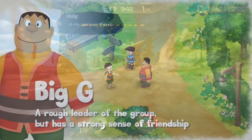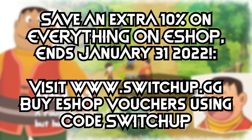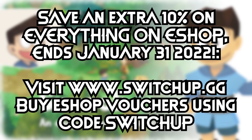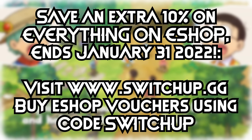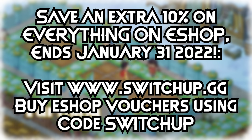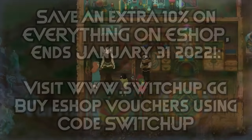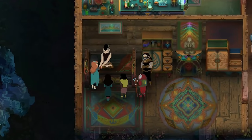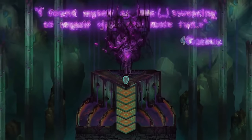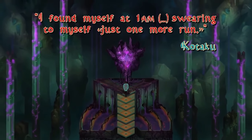First thing to say is that we are giving away five lots of £50 eShop vouchers, or your regional equivalent. To enter, you have to buy an eShop voucher, saving 10% using code SWITCHUP over at switchup.gg. There's an ulterior motive in there, but you still save 10%, we get a tiny little kickback, and we get to give away £250. We will also be doing another OLED giveaway, so keep your eyes peeled for that.